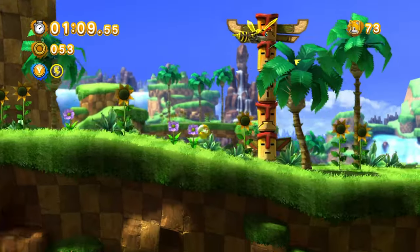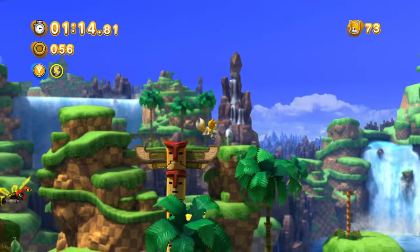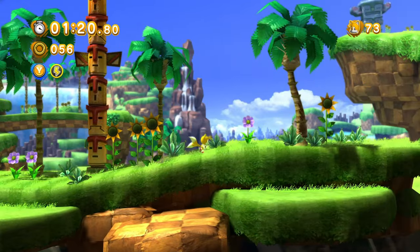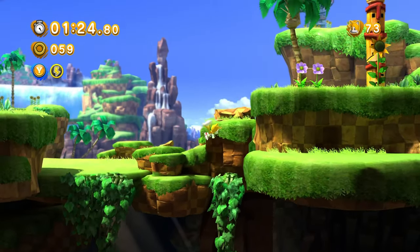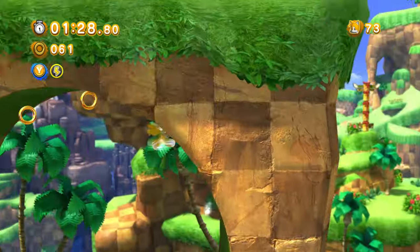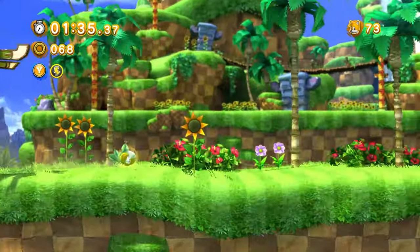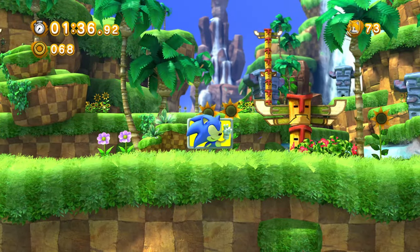The Tails, Knuckles, and Shadow mods are all really good too — Knuckles can glide and Tails can fly. I keep getting tripped up by the Generations physics because I'm so used to the Classic Improvement Mod for Generations. That mod is actually amazing — it makes Classic Sonic a lot more fun to play. Momentum in base Generations is basically non-existent.